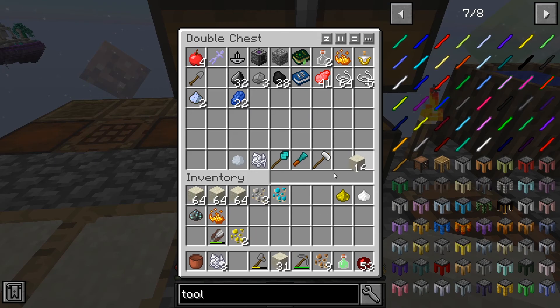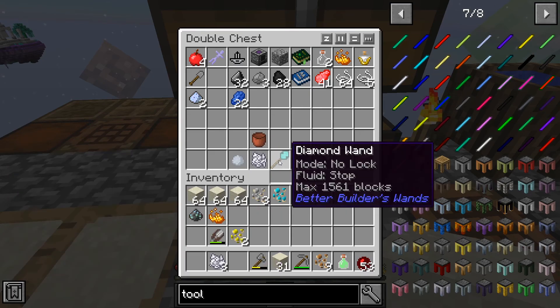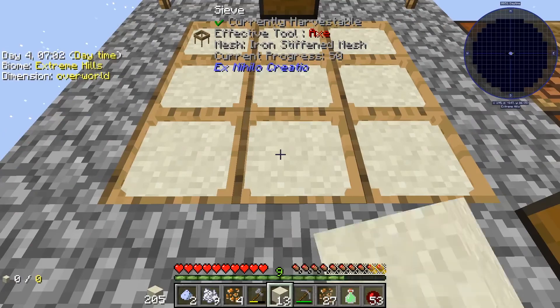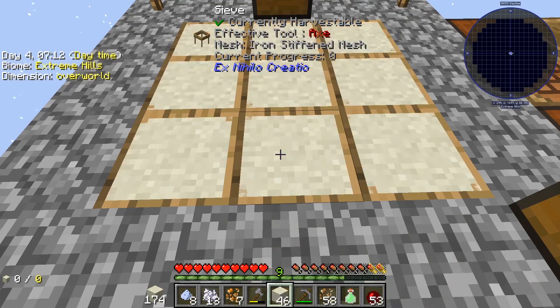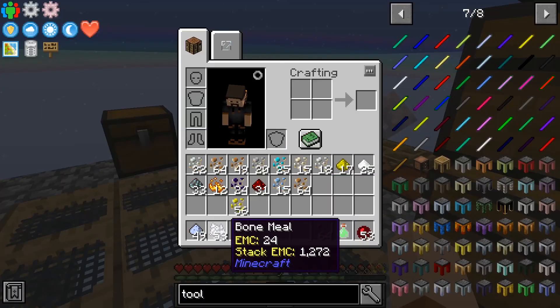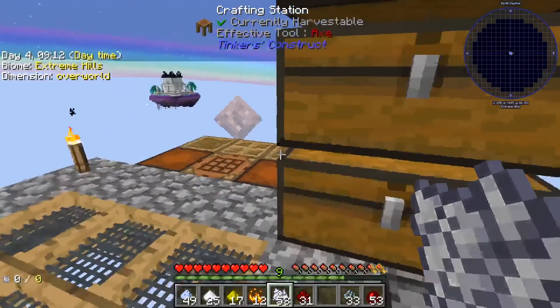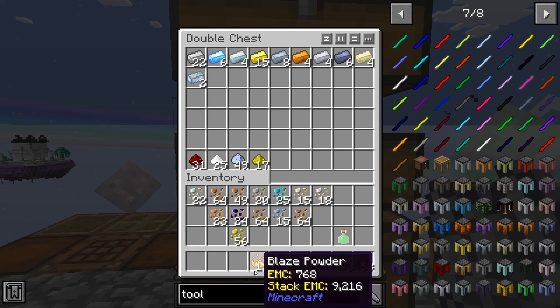Now we need to save some of this to make into clay, and the rest we'll sift through to hopefully get a good amount of bone meal. We got 53 bone meal which is more than enough for right now. We also got some redstone, blaze powder, glowstone dust, crushed quartz, certus quartz dust, and some skystone — all of these will come into play at a later time.